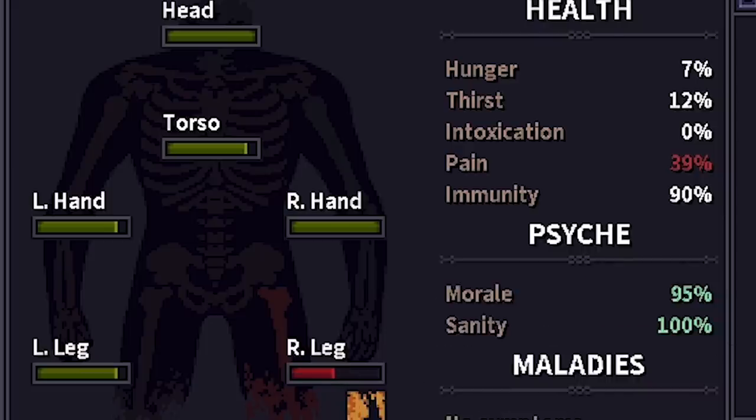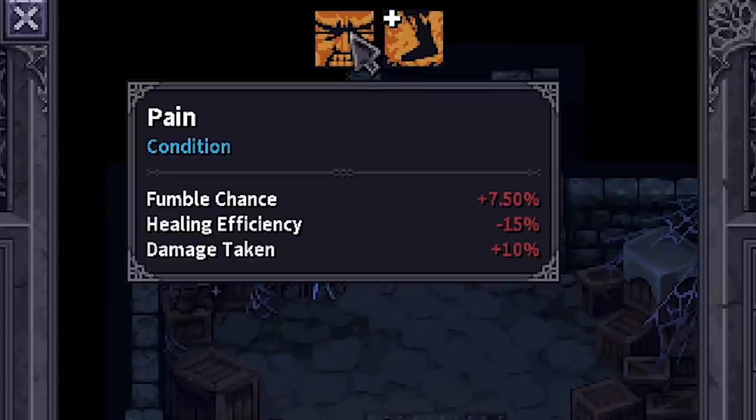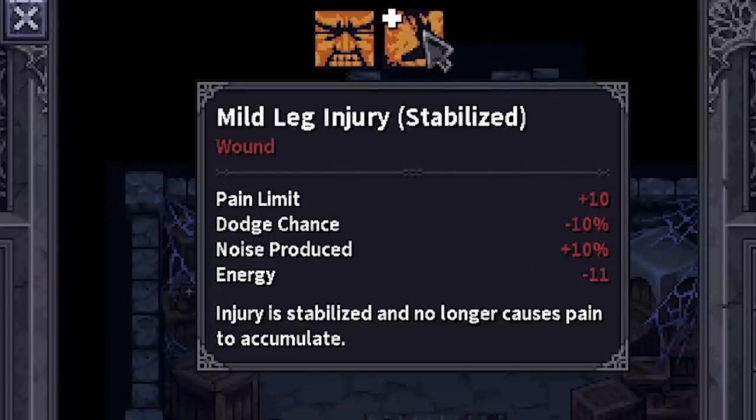So here's my body. My right leg is the one that's hurt. I think we can use one of these to fix the leg. And then we're happier there, but then something else happens. We're in pain, we have a mild leg injury still.